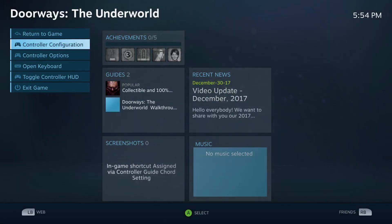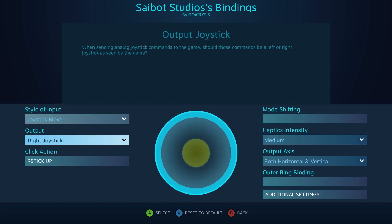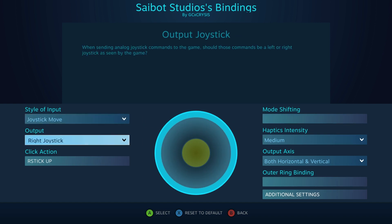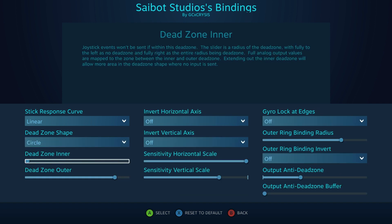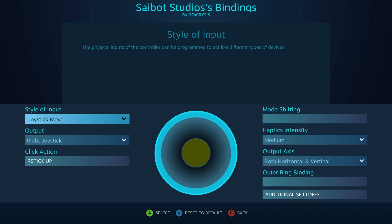A quick fix for this is to go into your settings, go to your controller configurations, drop down to your joystick — whichever one is messed up — hop over to your additional settings down here at the very bottom. See where it says dead zone shape? Put it to circle, and then drop that value to wherever your problem area is on your joystick. I'm going to put it right there because I can see the yellow circle, which is roughly where mine is kind of loose.